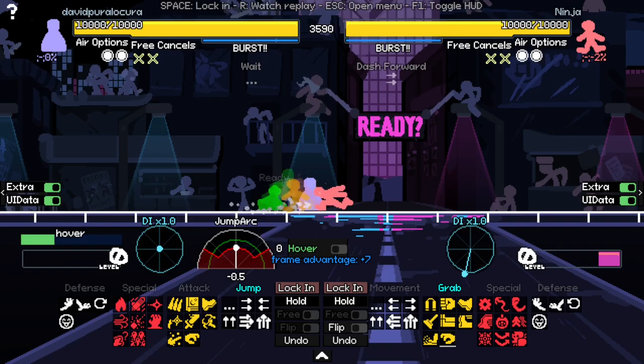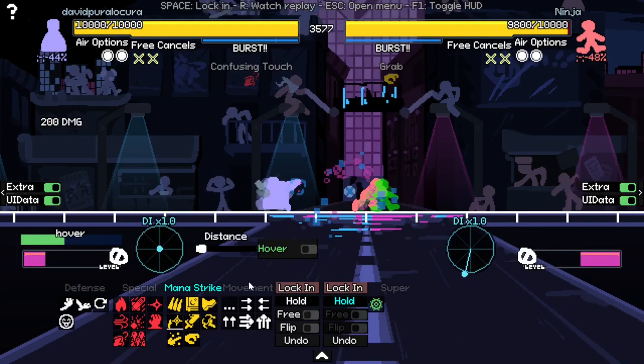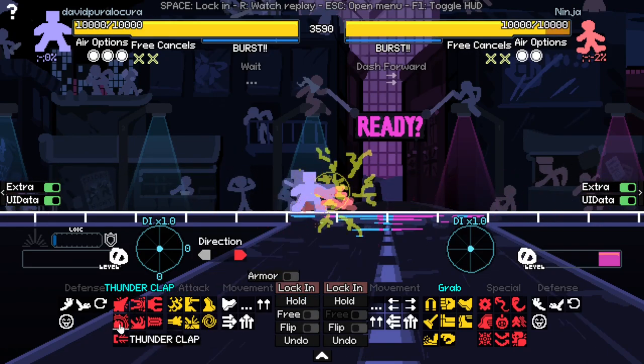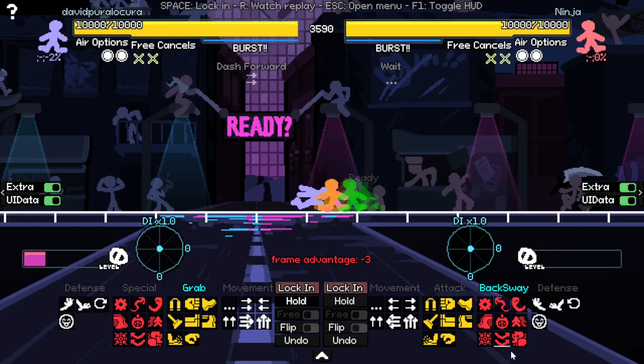Be careful — every character can jump grab. Versus Wizard, if you grab they have confusing touch, then Wizard is a little bit positive. Versus Robo, be careful with bound check that beats grab, and thunderclap. Versus Ninja, be careful of uppercut, dropkick, and Vexo if you're going to grab.